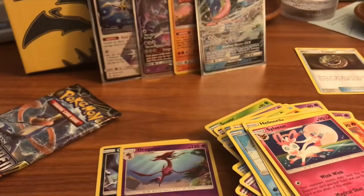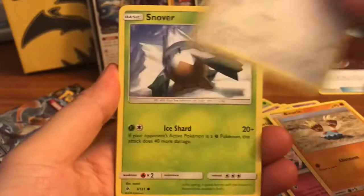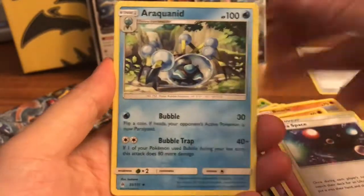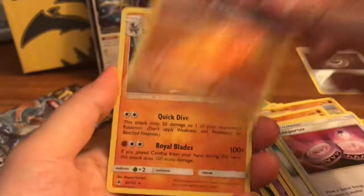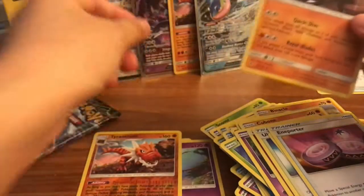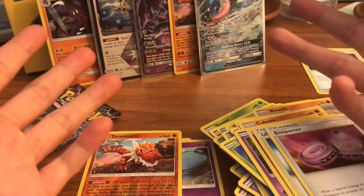Here's another code card for you guys — let me know what you get in the comments below. Pack seven: we got a Binacle, Bunnelby, Beatniks, Nova, Cubone, Honedge, Fairy Energy, Ultra Space, Araquanid, and a Porter, Tyranitar reverse rare — very good. And a Garchomp holographic — wow, guys, we are doing so good right now!